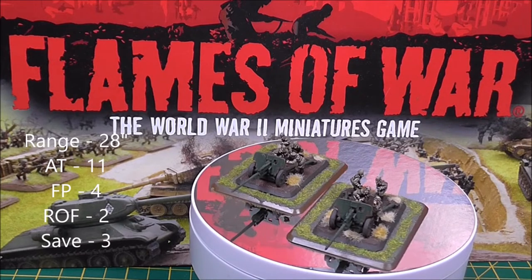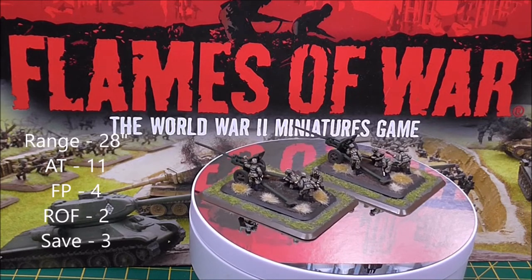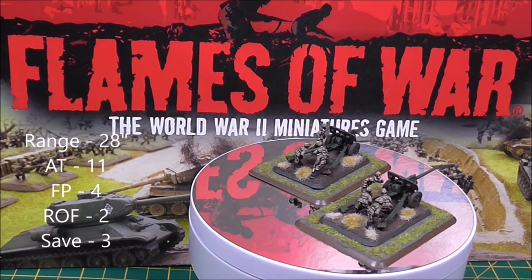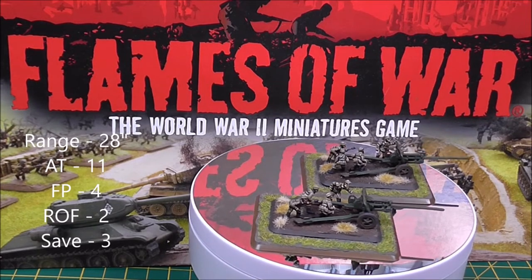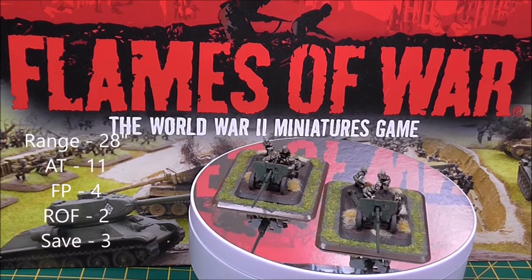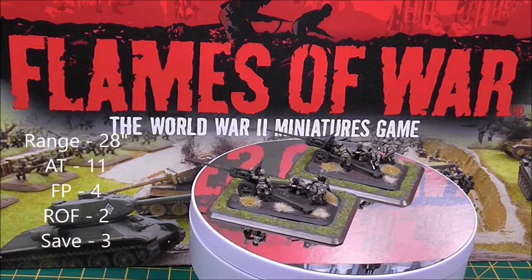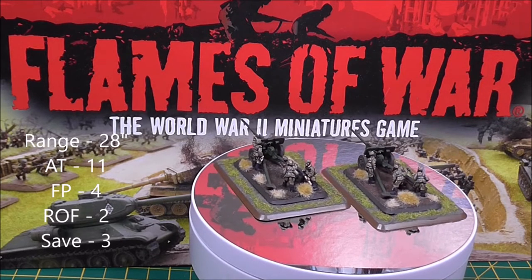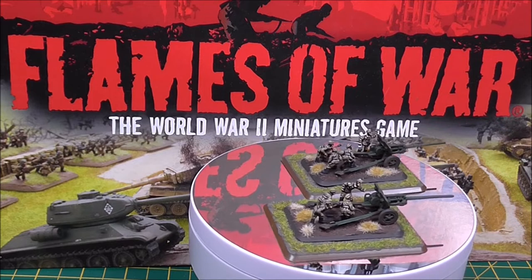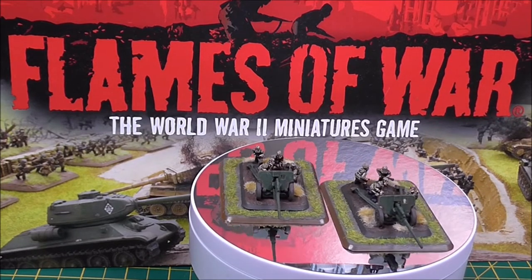The ZIS-2 is a Soviet anti-tank gun on the same chassis as the 76mm, but dedicated to the anti-tank role with a more effective rating. The support version is careful fearless veteran — hard to hit and they'll stick around and unpin. Range is 28 inches, rate of fire 2, anti-tank 11, with a 4+ firepower. Not quite as strong as a 76mm, but anti-tank 11 can make a big difference. It has no HE, making it harder to hit non-armoured targets.